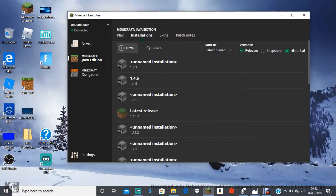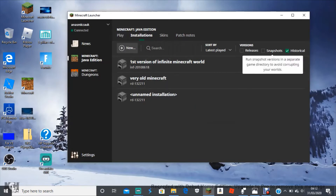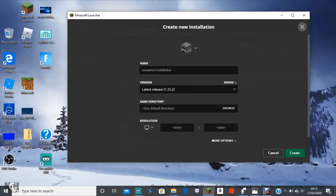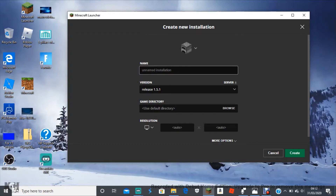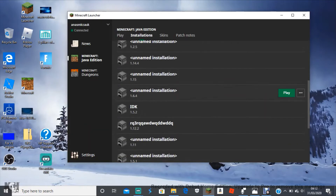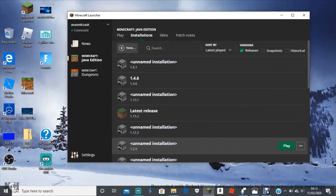If you don't want releases, it'll just be beta. Now let's do an example — I'll do releases. Let's do 1.5.1, name it. You can click the resolution but I'd rather not mess with that, or the game directory — don't mess with it, something might happen. Just don't do it. Click 'Create.'